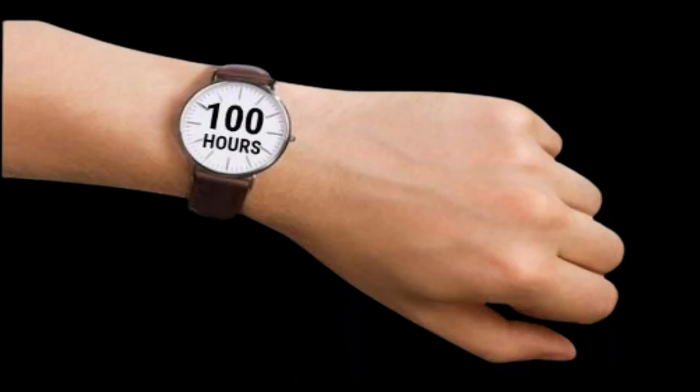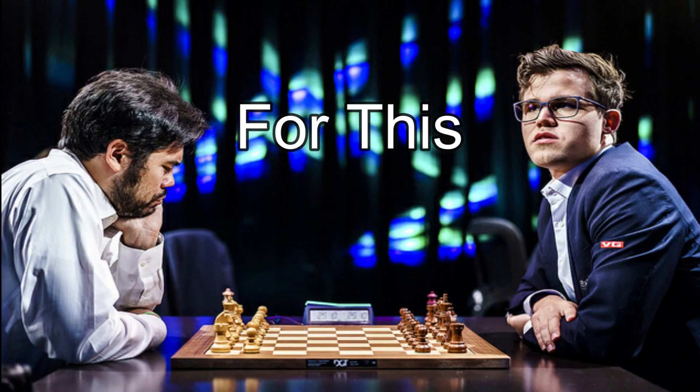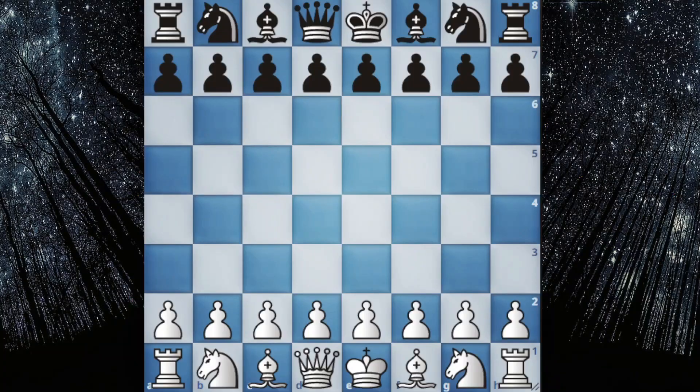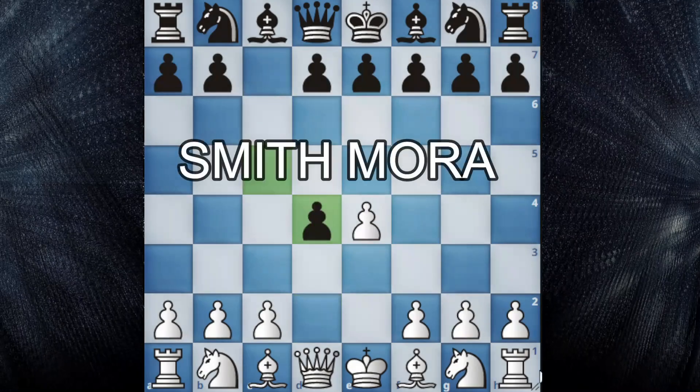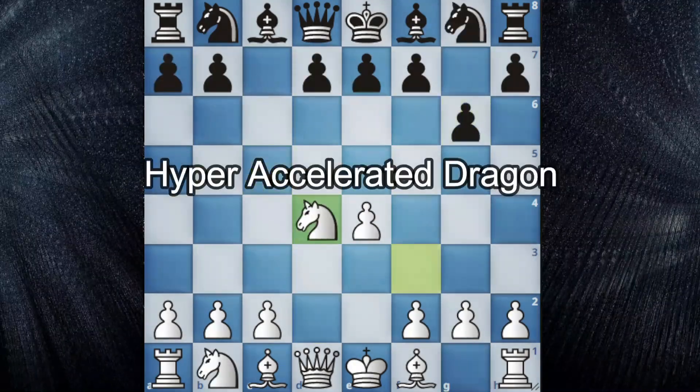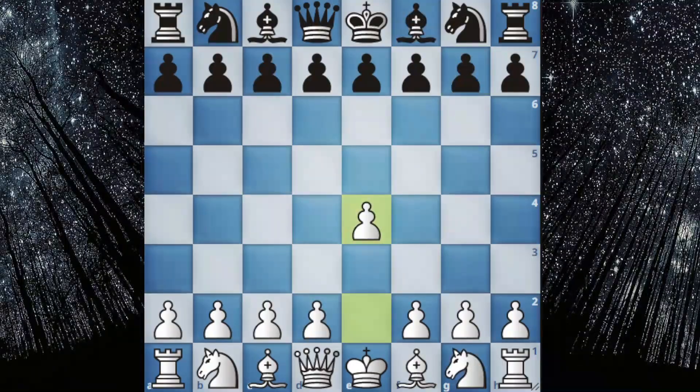You waited 100 hours! Aeroflake goes for this particular match. You grab your popcorn, sit and watch Magnus play e4. You're hoping Nakamura to play c5, to go for the Smith-Mora, to go for the Najdorf defense, to go for the hyper-accelerated dragon. But Nakamura plays e5.